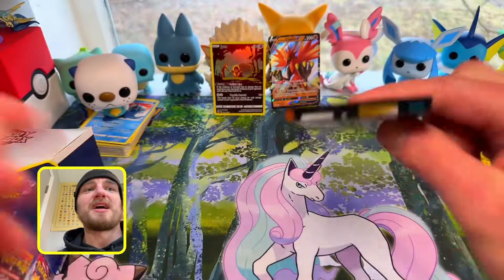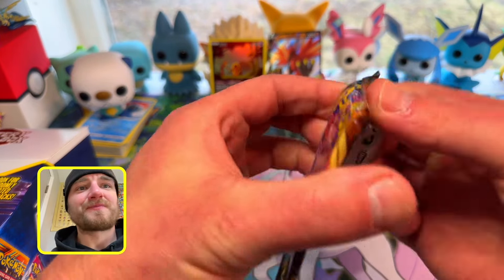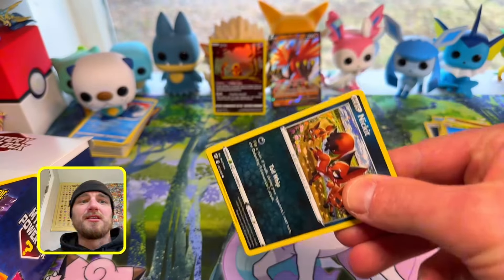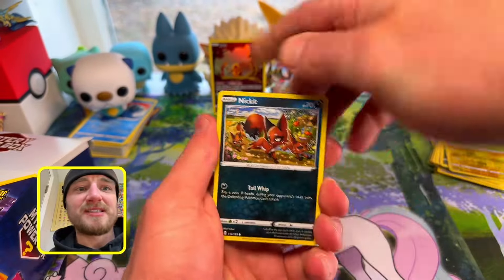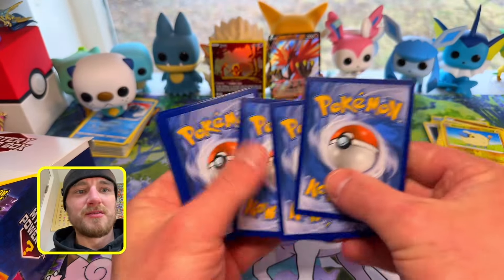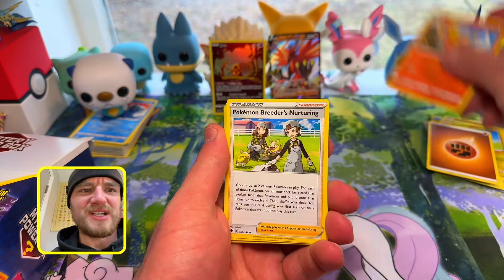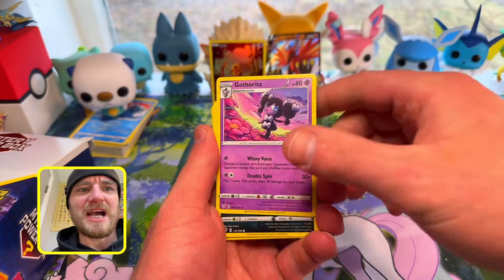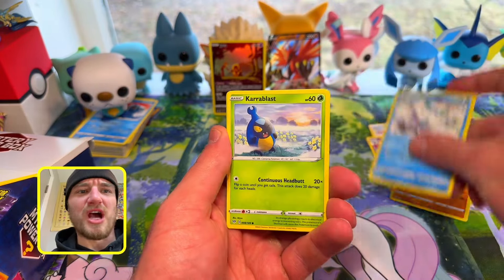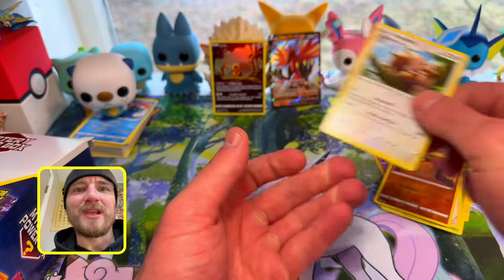We got Darkness Ablaze. I have the top card from Darkness Ablaze — the Charizard VMAX. I'm going to say Fighting. Combusken, Breeder, Gardevoir, Nickit, Larvitar, Deramooka, Karrablast, Ducklett, Diglett, Greedent.